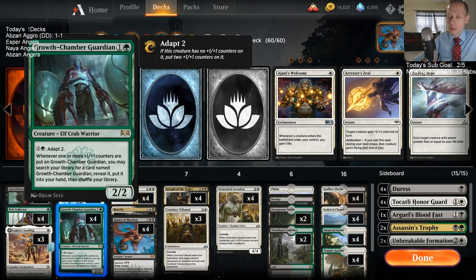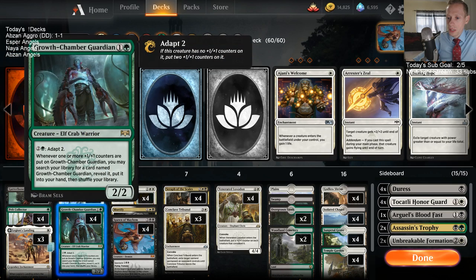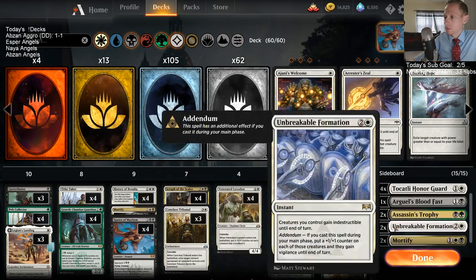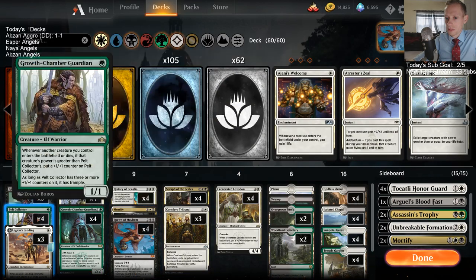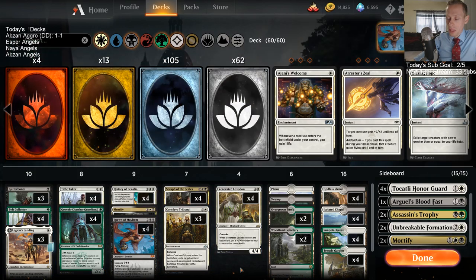Maybe just an Orzhov — like Adanto Vanguard would be kind of fine, and Adanto Vanguard is good when you Luxudon it. Try testing that out. There's of course, like we've seen with the mono-white aggro decks, lots of other one-drops you can be playing in white. The three colors are just kind of a little rough.